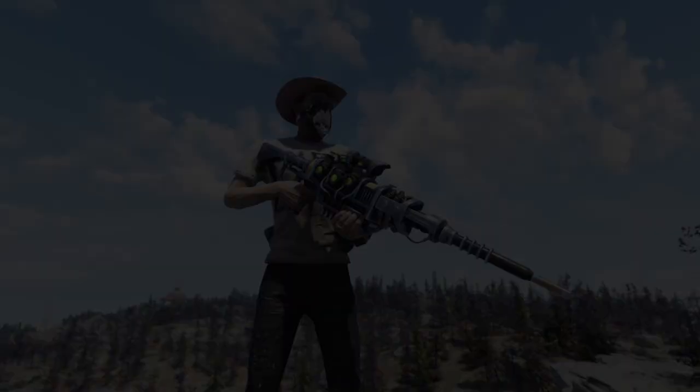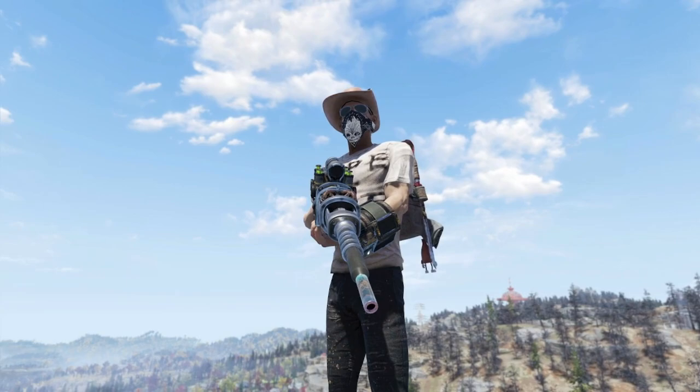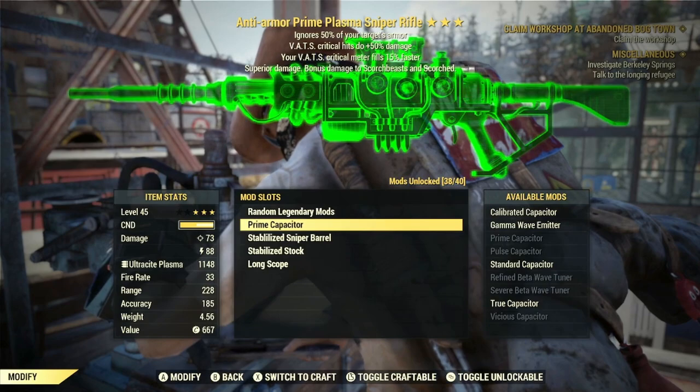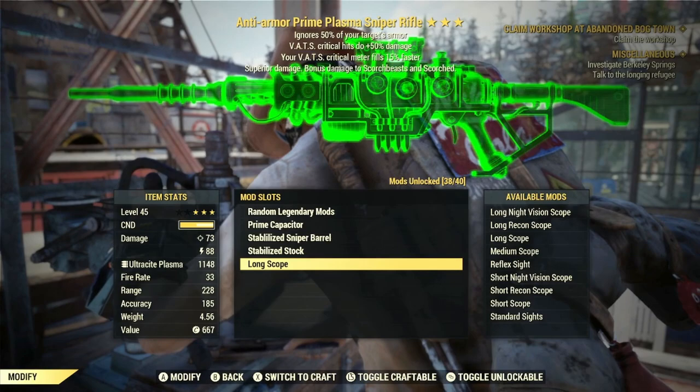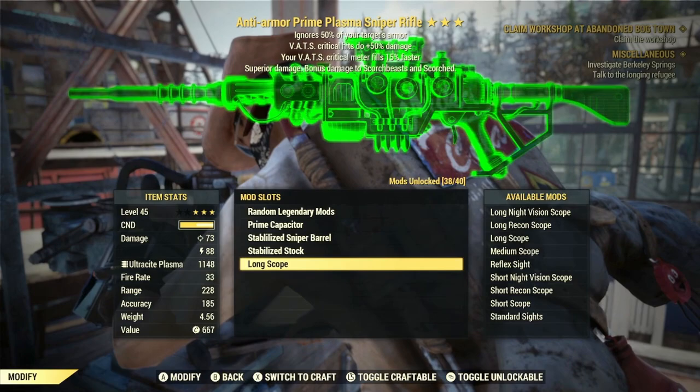So without any further ado, let's get into it. Before we do some testing and showcase how powerful this weapon can be, let's take a look at the mods for the gun. We have the Prime Capacitor for increased damage and bonus damage against Scorched, the Stabilized Sniper Barrel for superior recoil, the Stabilized Stock for superior recoil, and the Long Scope for superior magnification and increased accuracy. The rolls we have are the Anti-Armor Effect with VATs criticals dealing plus 50% damage, and your VATs critical meter fills 15% faster.